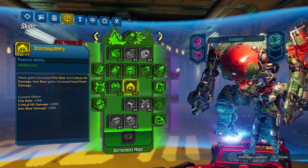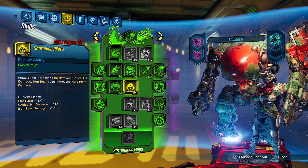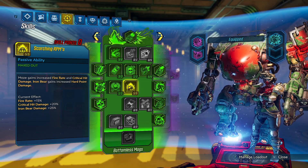Five in Scorching RPMs. You can really choose between Scorching RPMs or Iron Bank, but we picked Scorching RPMs for the critical hit damage. This gives us fire rate and critical damage, as well as Iron Bear damage, but Iron Bear doesn't need it at all.